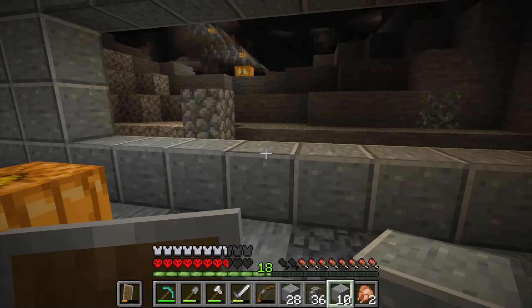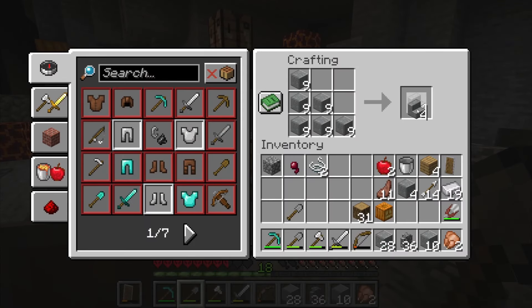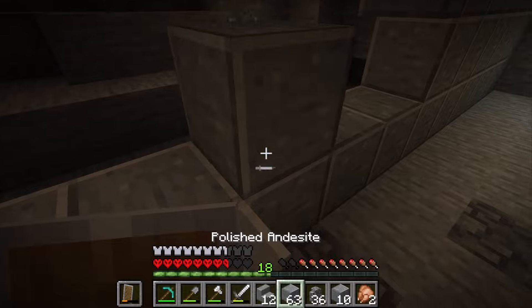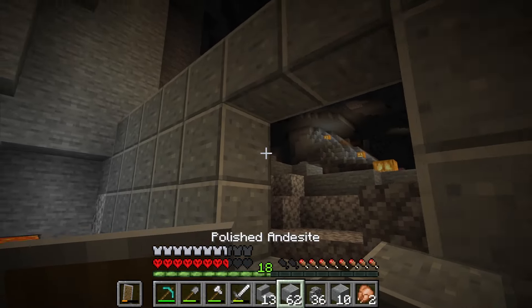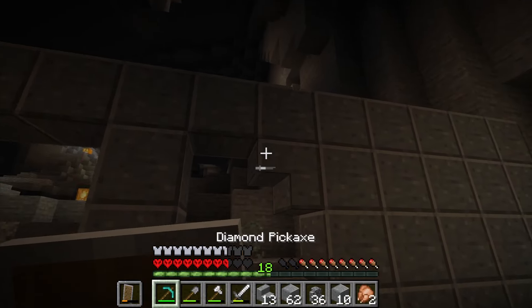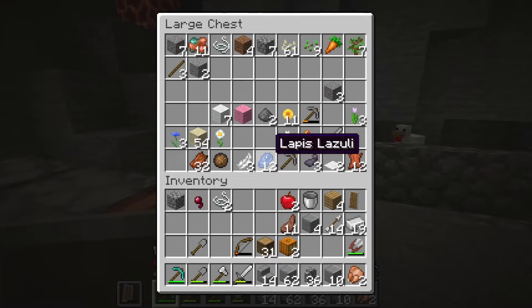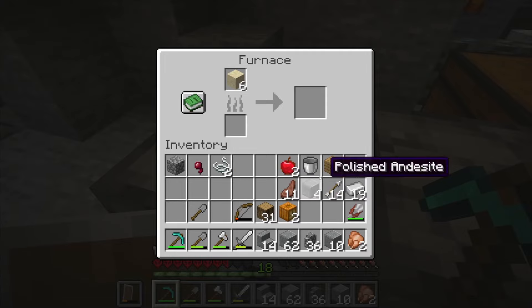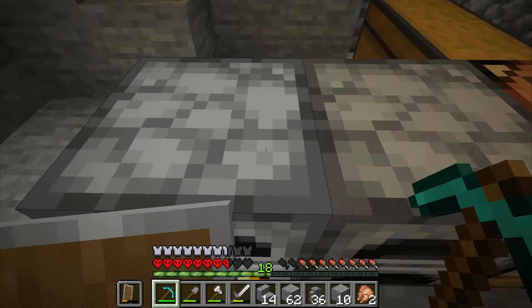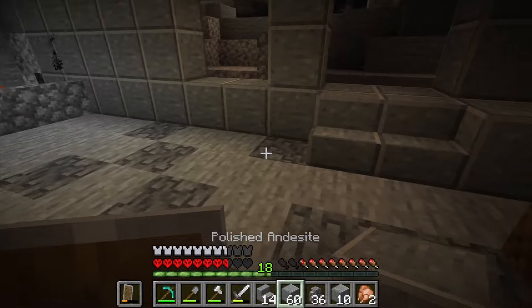This is not turning out as good as I thought it was going to. Let's get some stairs going here — I'm just gonna have stairs going up and then place two doors. The arches don't quite make sense now. I think I'll actually put windows right here — glass panes just so you can see out. I'll just waste a little bit of wood, that's okay.